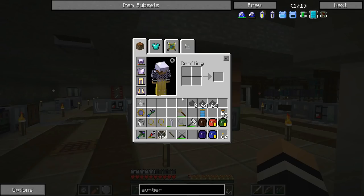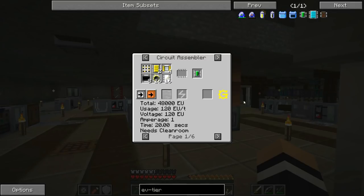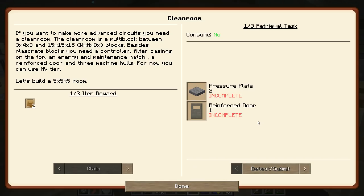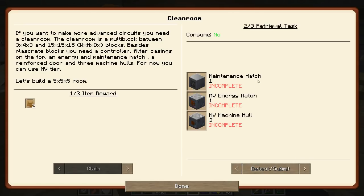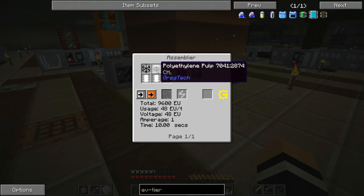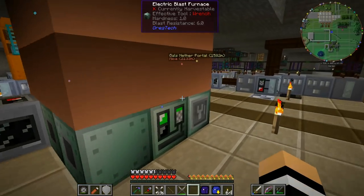All of these EV tier machines need quite a bit of power, but the thing we need most is the clean room — every single one of these needs a clean room. So that's going to be the next thing we make. We have a bunch of black steel going here because in our quests, the multi-block clean room tab needs 82 plascrete blocks, a bunch of concrete, polyethylene pulp, and some black steel frame boxes. We need 82 of these, which means 164 black steel ingots.